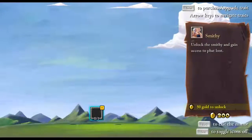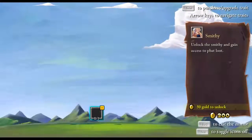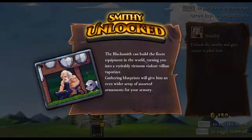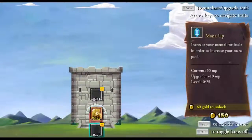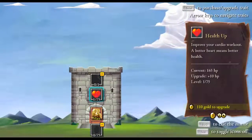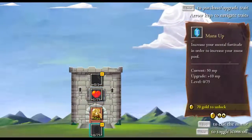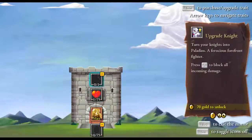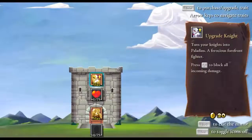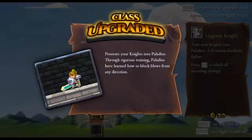We have 200 gold - perfect. 50 to unlock. I will purchase this with the Smithy. We now have a house and a blacksmith. Mana up, health up - I think we'll do that. 70 gold to unlock, which upgrades a knight to a Paladin. Excellent.